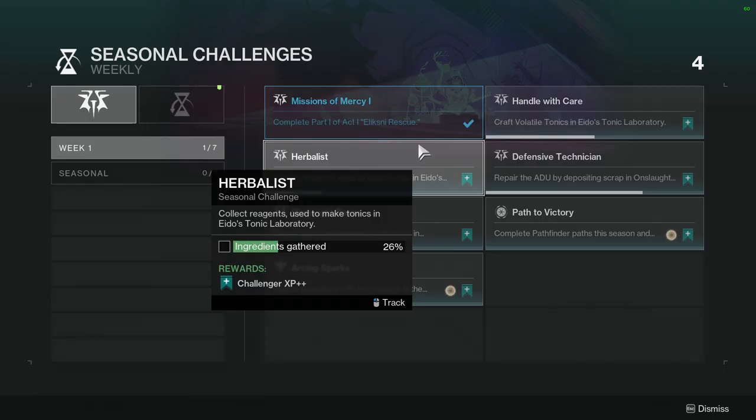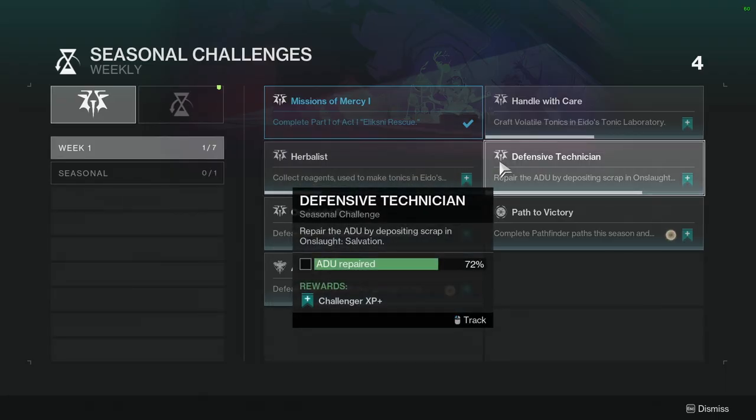Herbalist: collect reagents used to make tonics in Idol's Tonic Laboratory. This one's not hard — it's gonna be your typical collect reagents kind of challenge. I don't imagine it to be super hard; we'll probably take a look at it.